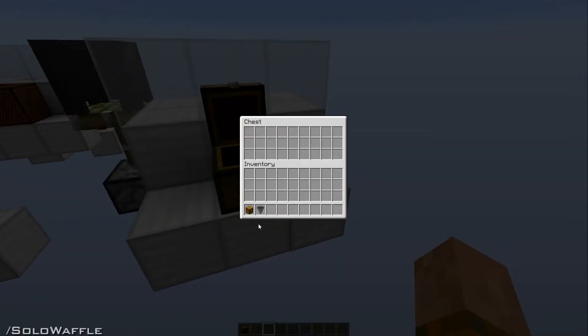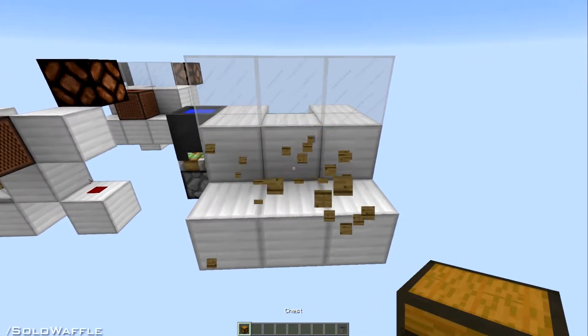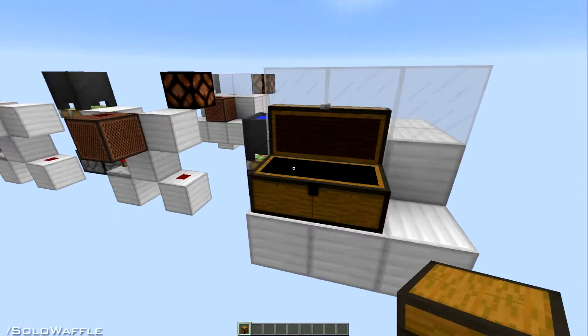This will only work if you place an item, take one out, or click anywhere in the inventory. It also triggers if you break it or place it, but not if you only break part of it. But it does still work if you have a double chest.